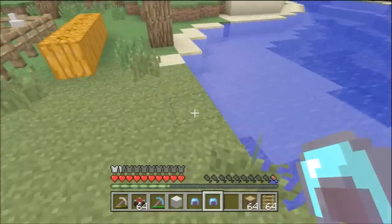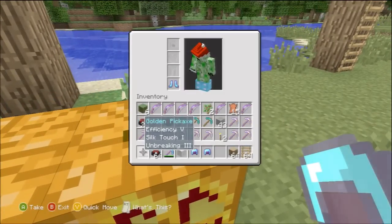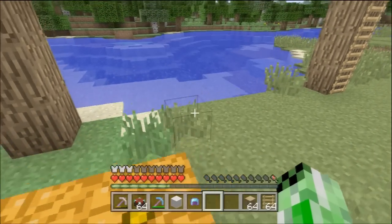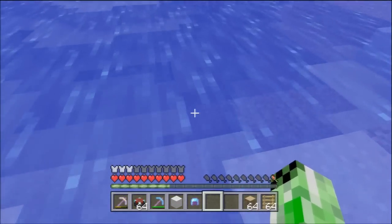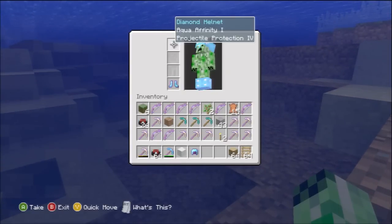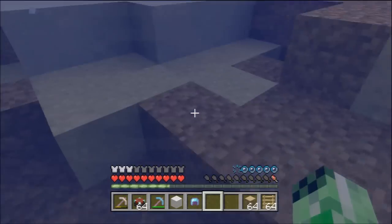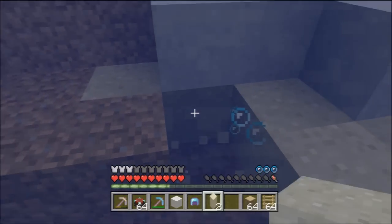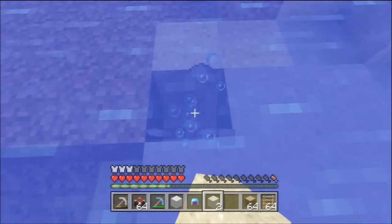That's how the boots work. Now we have Aqua Affinity and Respiration — two things that people never seem to understand the difference between, and personally I didn't know the difference either. So I put on Aqua Affinity first, which as you can see is not extending my breath time at all, but what it does do is make it so when you punch blocks underwater they'll mine just as fast as if you were above water. I'll quickly show you — this is mining normally, and this is mining below water.